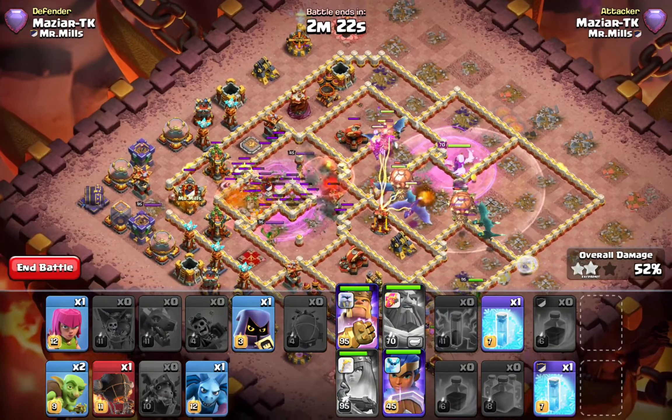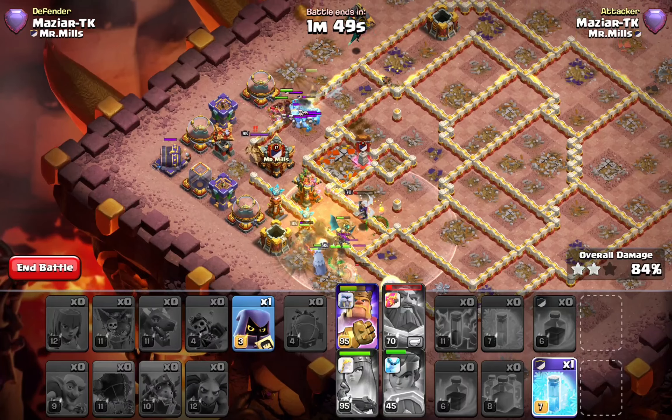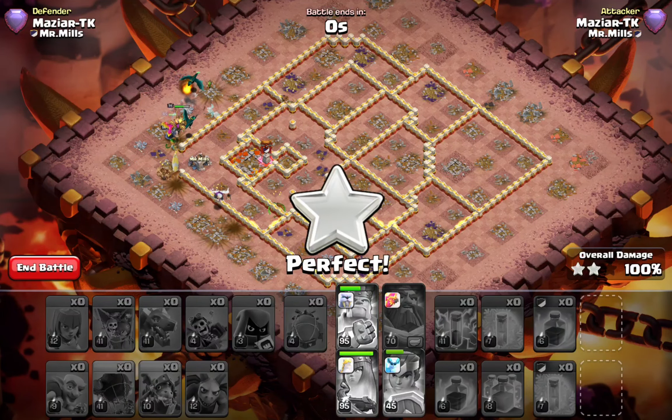With the king in front of the queen, there's nothing left to take down. It's insane. Even though we didn't take down the CC, this is an absolutely crushing attack. These two equipments will work on any single base, especially in legends where you might face an invisibility base. You can upgrade the healer puppet first because you don't necessarily need the giant arrow maxed, but a maxed healer puppet helps you out a lot.